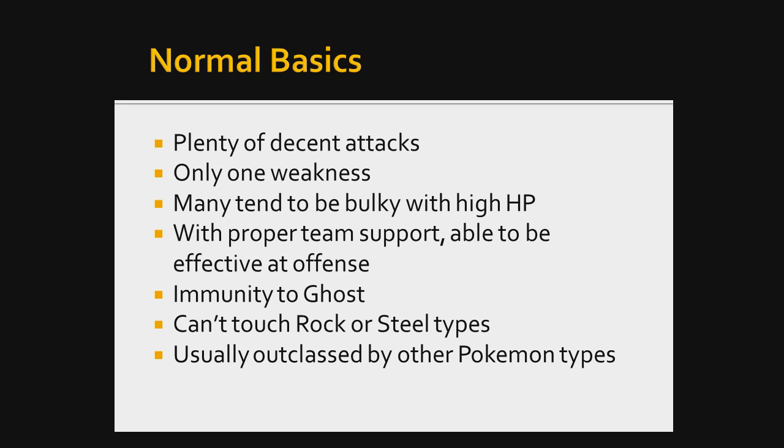They do have an immunity to Ghost, but that goes both ways — they cannot hurt Ghost types and Ghost types cannot hurt them. If you watch my channel, you'll know I sometimes use a Snorlax and I love Snorlax, but he just has a hard time dealing with Ghost, so I'm forced to run Crunch on it as opposed to a Fighting type move. I do carry Crunch and it comes in handy, but you are going to have to watch out for that Ghost immunity — it can seriously bite you if you're unprepared.